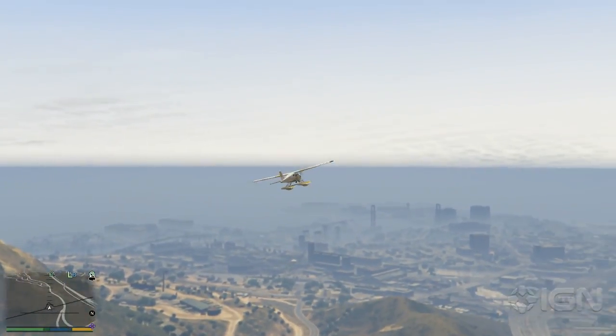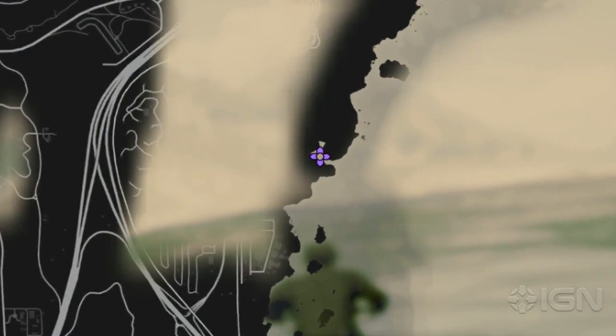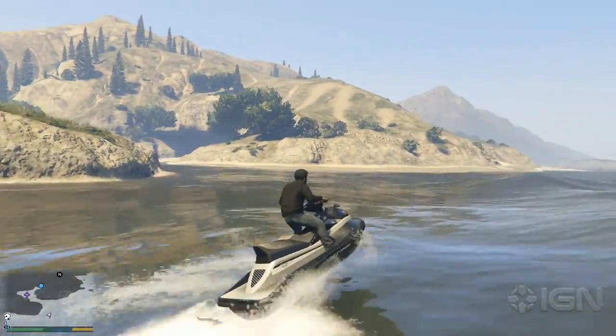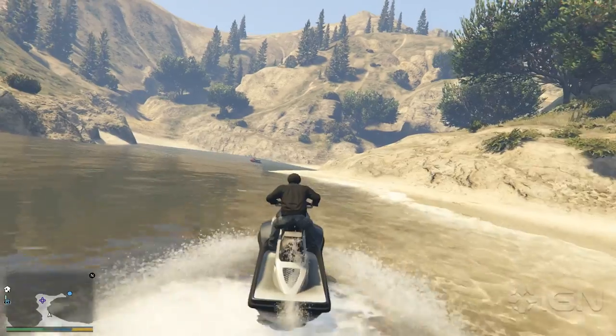The Dodo Seaplane, first seen in GTA 3, can be found in a cove off the eastern coast of San Andreas. Make your way down over the mountains to the shore northeast of the quarry outside Los Santos, or procure a boat from the Ellis marina and sail around and up the east side of the coast.